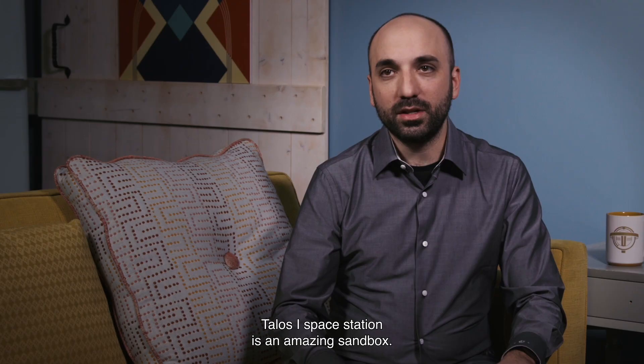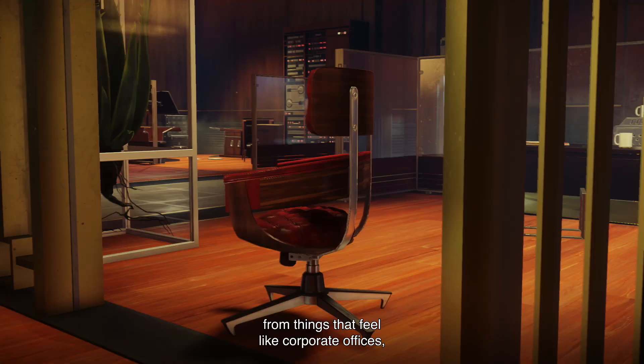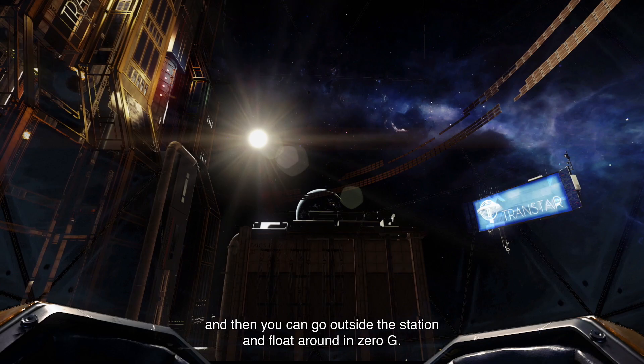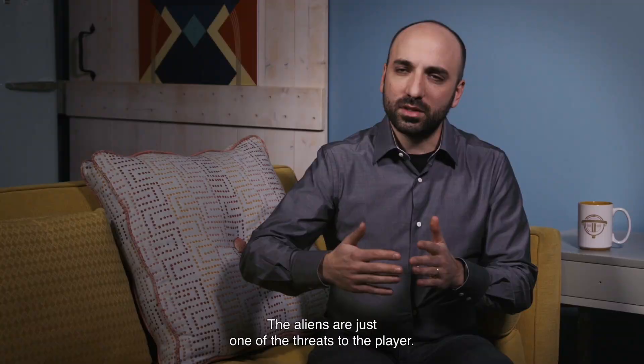TELUS-1 Space Station is an amazing sandbox. We have a huge diversity of locations, from things that feel like corporate offices, dormitories, industrial areas. Then you can go outside the station and float around in zero-G. And we have spaces inside the station that have zero-G. There are some spaces where you can't breathe, and spaces that are filled with hazards. The aliens are just one of the threats to the player — the station is also a threat.